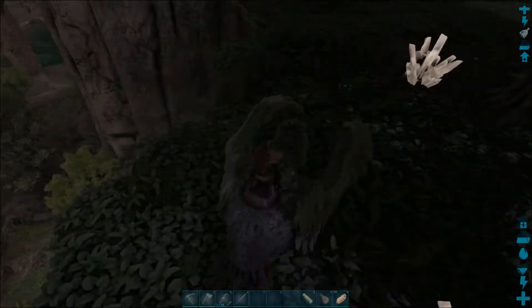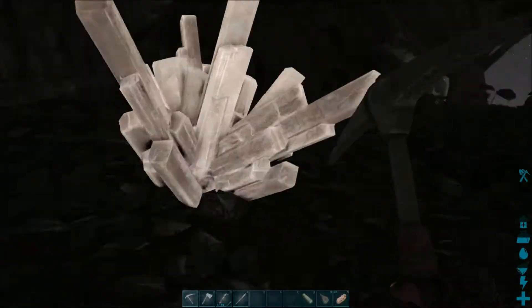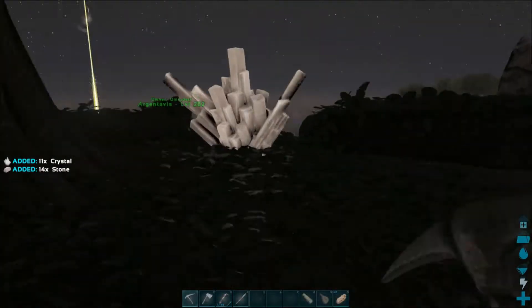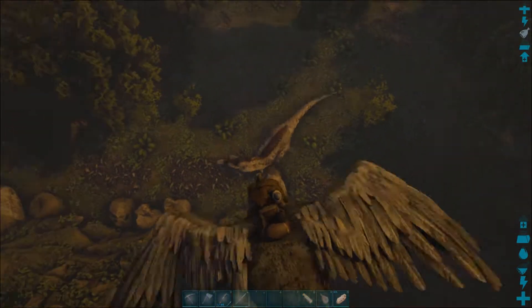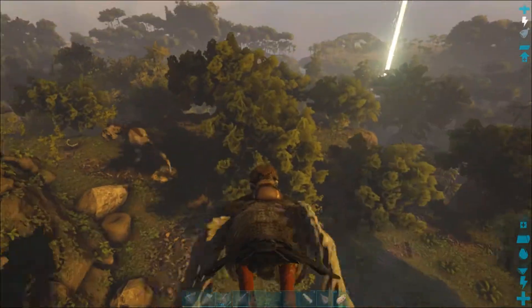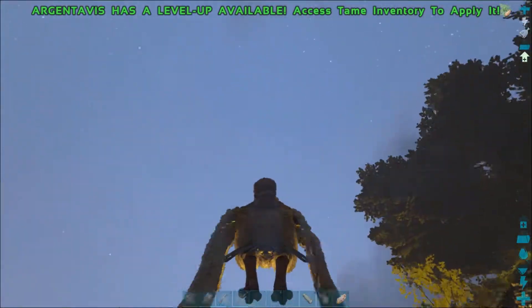He sees me. They just run right off the cliffs — that's cool, good to know. It's a good little spot here — it's the most I've found in one spot. What is that? Oh, you're only a level 20? We'll take you out. Yeah, that was easy. Another level. Back to more crystal.